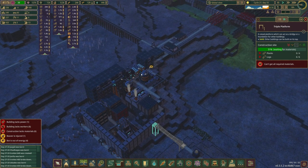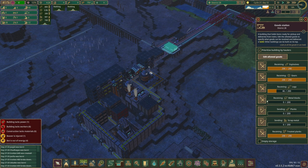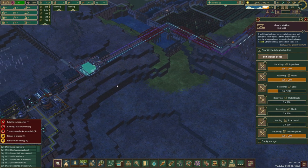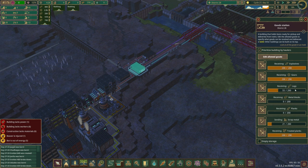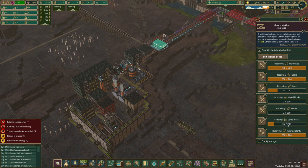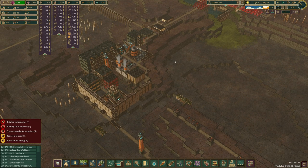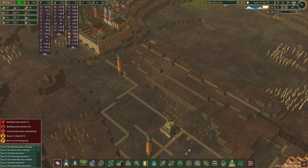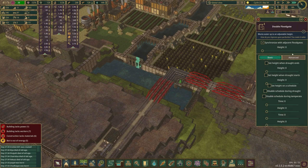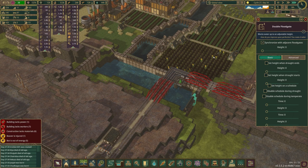They're waiting on planks. This district was exporting planks, so now we're receiving planks. Let's see what else we're exporting unnecessarily. We're receiving logs, sending treated planks and scrap metal. We were receiving metal blocks — we shouldn't be receiving those, we should be sending them. Actually, we need to build with those so we'll leave that alone. Let's put on some turbo. I'm going to close this floodgate and drain this section.